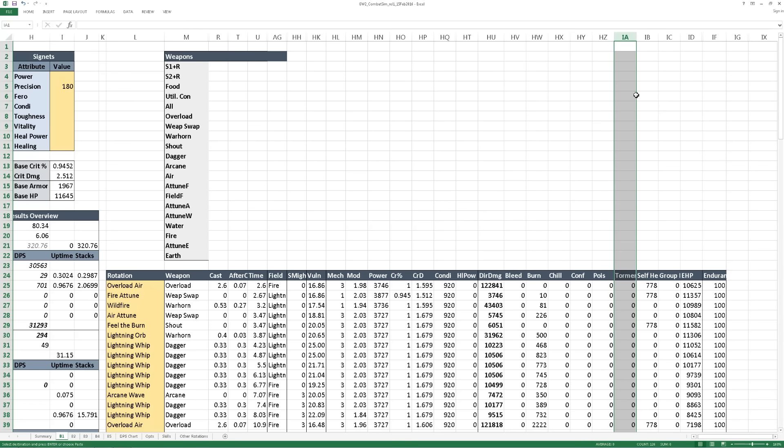Following the damage section, you can see how much healing you're putting out for yourself and for your group, and your effective HP, which feeds into your time-to-live calculations. Finally there's your endurance, so that if you do dodge during your rotation, you can track if you have a dodge available and its interaction with any endurance traits you may have selected.